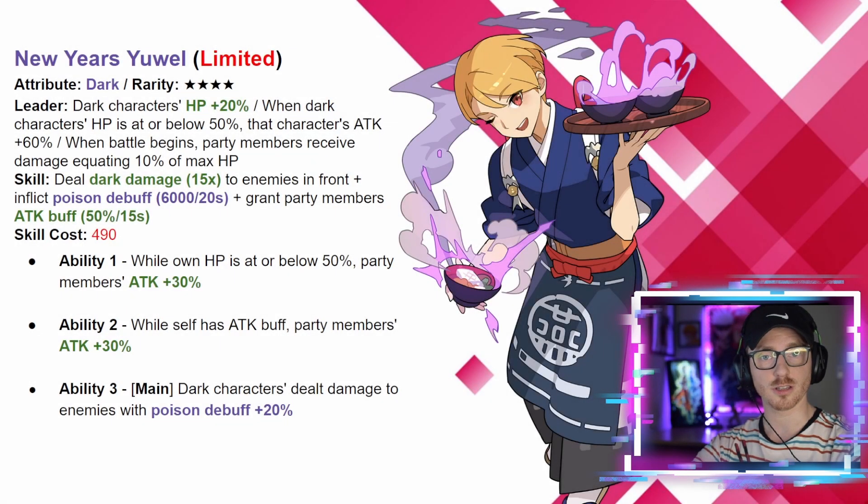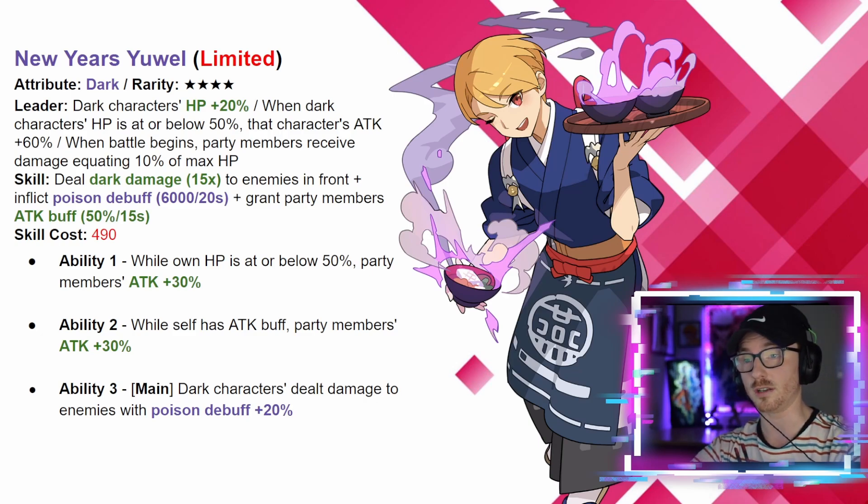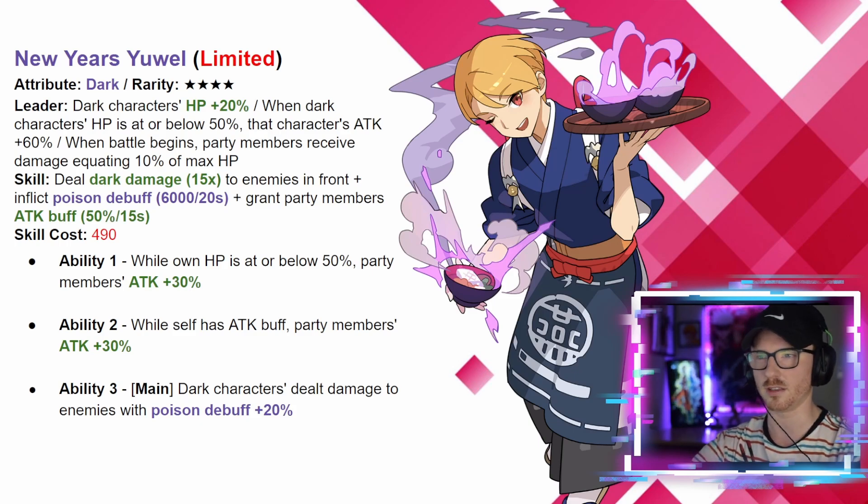Up next is the second four-star limited unit, New Year's Ul. He's a dark unit. As leader, dark characters HP goes up by 20; when a dark character's HP is at or below 50 that character gets a 60 attack buff; and when the battle begins, party members receive damage equaling 10 of their HP — so he brings HP down a bit to trigger the buffs. His skill deals dark damage 15 times to enemies in front, inflicts a poison debuff for 6,000 for 20 seconds, and grants party members an attack buff of 50 for 15 seconds.